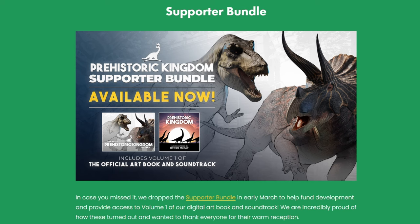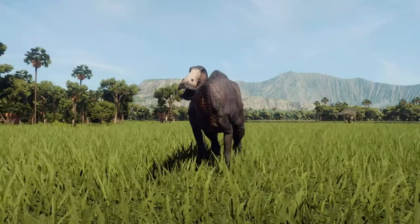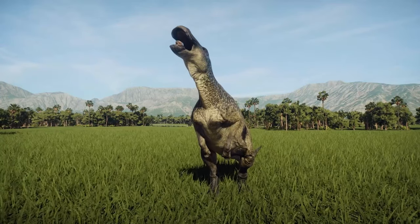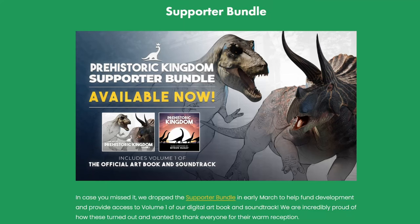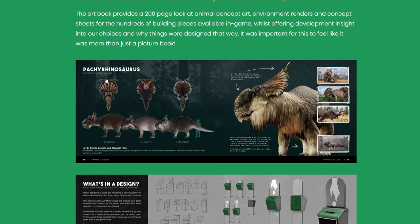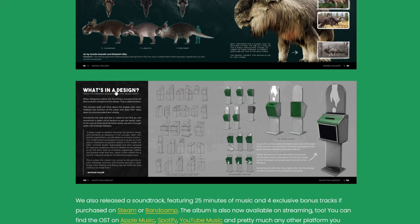The supporter bundle is available, which includes the Art of Prehistoric Kingdom Volume One — some really gorgeous pictures. The art book provides 200 pages of concept art, environment renders, and concept sheets, giving you a great description of the design and all the iterations they went through. There's also music by Byron McKay; some tracks are absolutely gorgeous, gives you goosebumps. Honestly, the first time I listened, I cried — the soundtrack is just so beautiful.